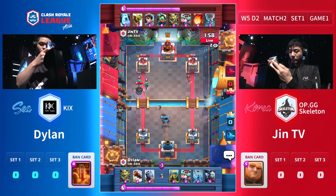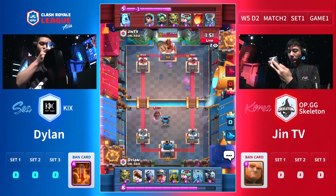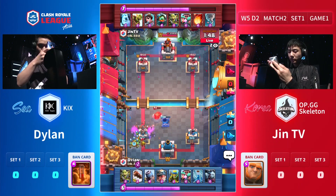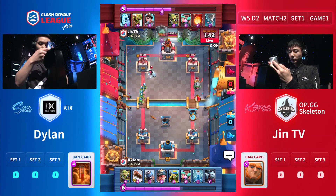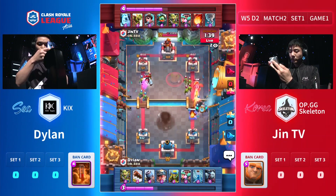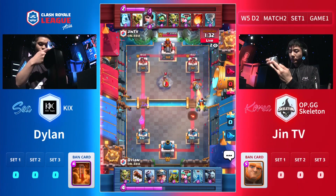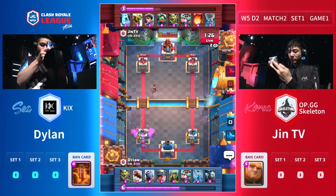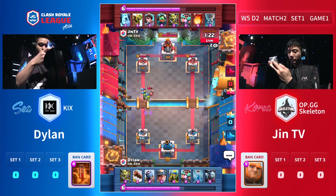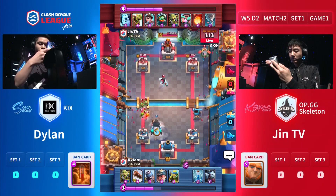JhinTV does have the advantage going into this last 2 minutes and 30 seconds. The Goblin gang timing — the log almost hit them, just expired a moment before. Draws in the Miner to activate the king tower. He was basically waiting for that Tornado every single time for that Minion Horde. But once it was used as a defensive tool, JhinTV actually cycles out to counter the Miner just like that. There's another Zap making sure the Inferno Dragon changes its target. JhinTV definitely has an advantage with the king tower activated — the Miner will be a lot weaker.